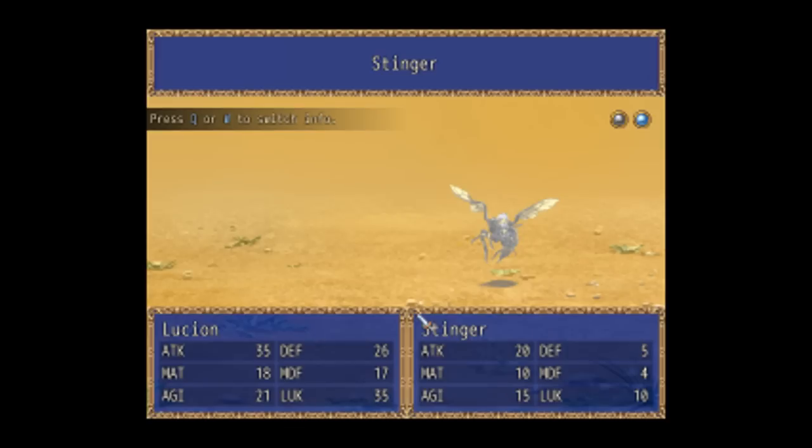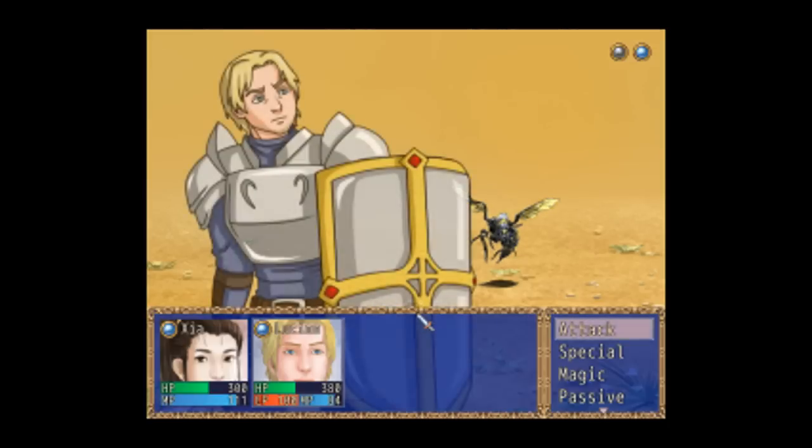If you press Shift, we can see the stats of the target. You can only see this once you attack them. So obviously he's got okay attack, not very good defense, decent agility, and decent luck — well, not decent luck, actually he's got like a third resistance. Great point.